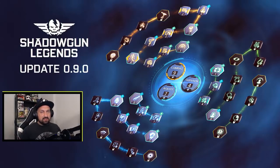What is up guys, Johnny here. I'm back with more Shadowgun Legends. Update 090 is about to drop — it is scheduled for this week. And with the new update, we are getting a brand new skill tree; it's getting an extreme makeover.